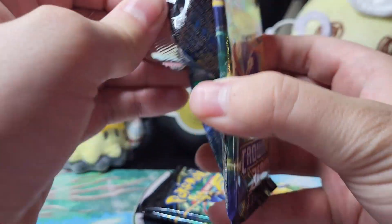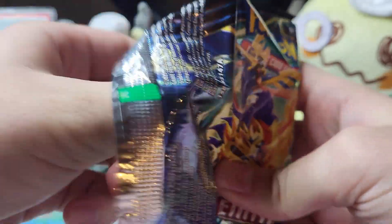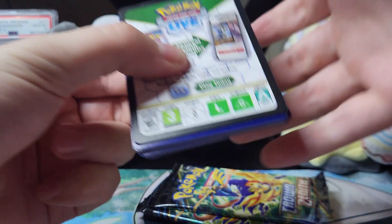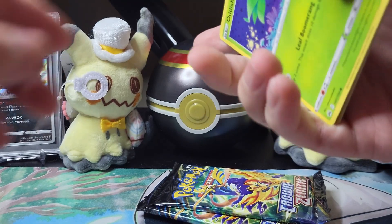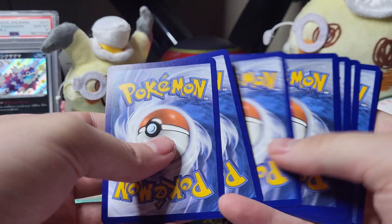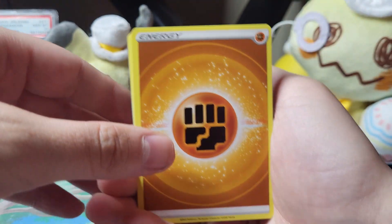I mean, if I say it into existence, I guess it just comes into existence. So does that mean I'm gonna get my Simisear card? I hope so. Maybe I should put it this way, because I think all the code cards are black so I can just literally put it this way.